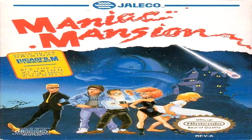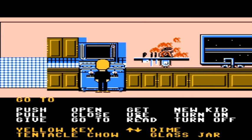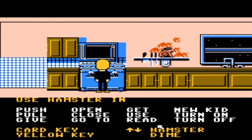The second of my two favorite deaths is probably a no-brainer. It's probably the most famous Easter egg of any NES game that's ever come out. This is probably the most famous death of all — we're going to go ahead and explode the hamster. Once you have Weird Ed's pet hamster, you want to go ahead and put it in the microwave.